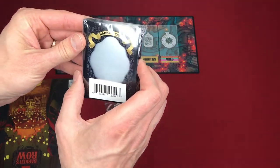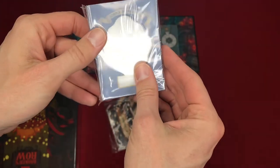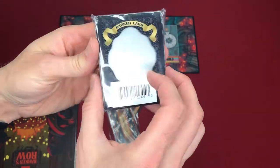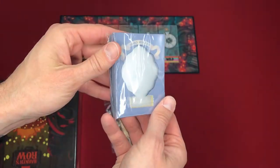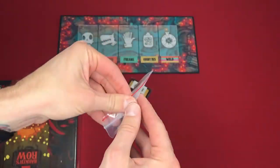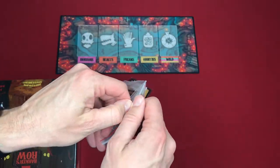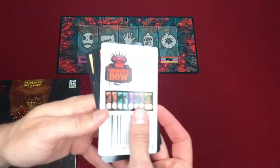And here are the sleeves — the custom sleeves. Open these up. So these are the Barker cards. That's pretty cool — it doesn't obscure the art. And then what are these? Attraction Pack One — so this would be one of the Kickstarter extras, I do believe.